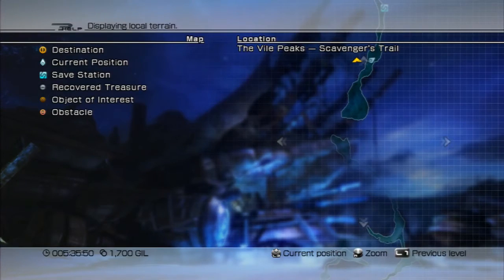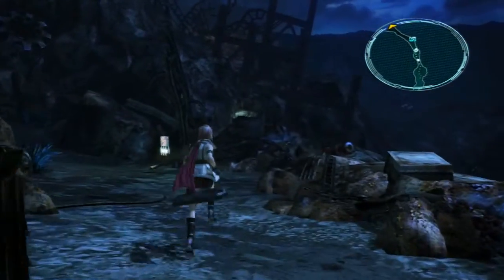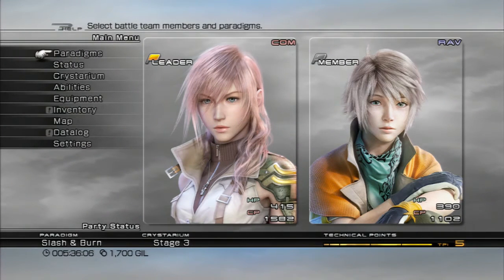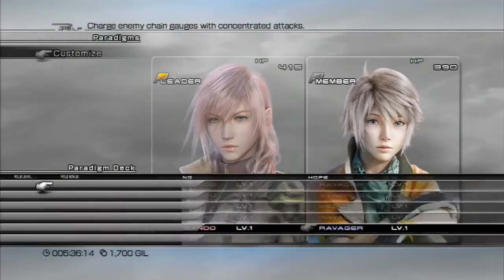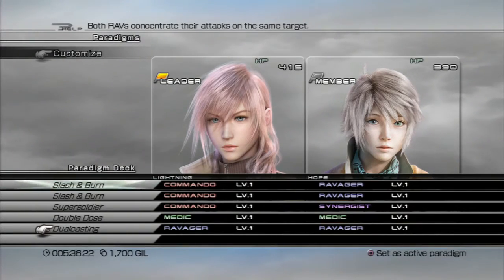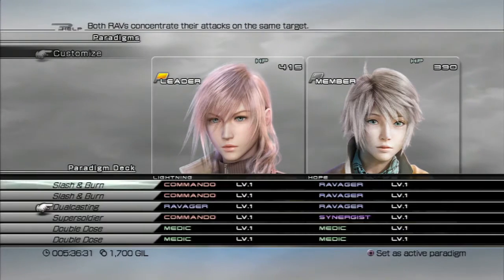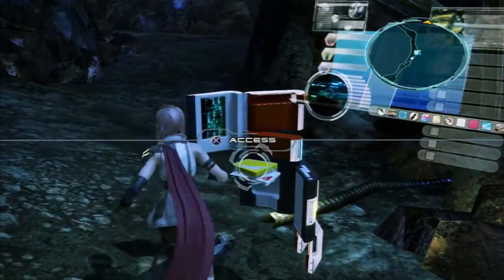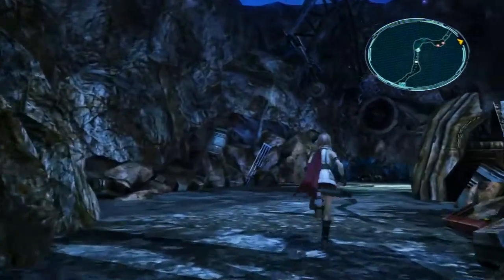Let's see where I left off here. I guess I'll just head to that save point over there. I should actually make my paradigms and probably use the Crystarium again. I could just wait until right before another boss battle. That's a lot of CP. Let's look at paradigms — let's make another copy of some of these. Slash and Burn. Double Dose — Medic Medic. I think I should be okay like that. This path is pretty much straightforward, like every single path so far in the game has been straightforward.